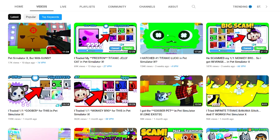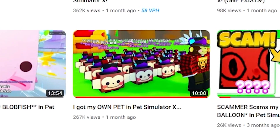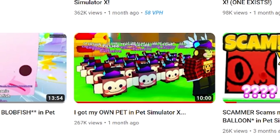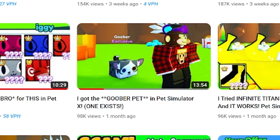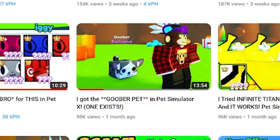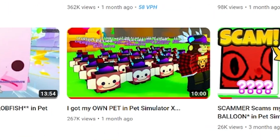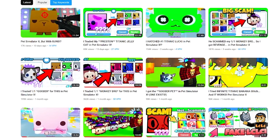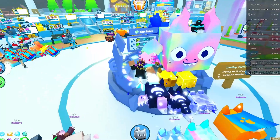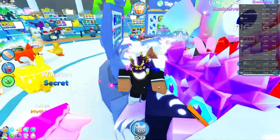Let me check Liedu's channel because he owned every single one of those admin pets. He hatched like the first-ever titanic lucky Hubert plotfish and stuff. He also has the monkey bro pet - it literally looks exactly like him, that's his own pet that Preston made for him. There's even the goober pet that you can't see anywhere either - only one exists and Liedu owns it. The monkey bro - about 20 exist because he owns all of them. If you search 'goober' in the terminal, you can't even see it - these are true admin pets.